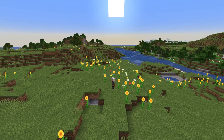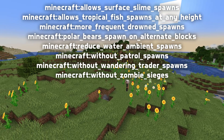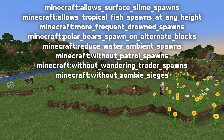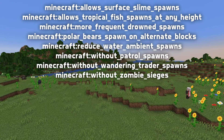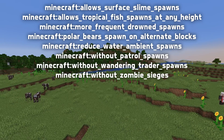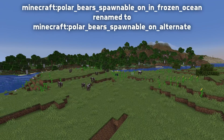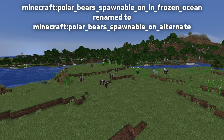This version also adds plenty of spawning-related biome tags. Their purpose should be mostly self-evident from their names: allows surface slime spawns, allows tropical fish spawns at any height, more frequent drown spawns, polar bears spawn on alternate blocks, reduced water ambient spawns, without patrol spawns, without wandering trader spawns, and without zombie sieges. The polar bears spawn on alternate blocks tag is also related to a block tag which has been renamed: Polar bears spawnable on in Frozen Ocean is now called Polar bears spawnable on alternate.